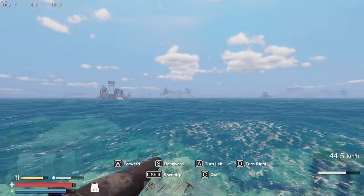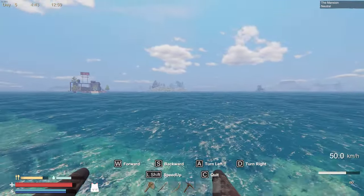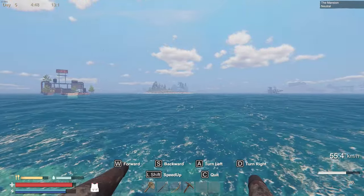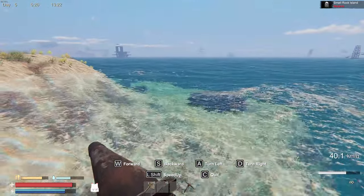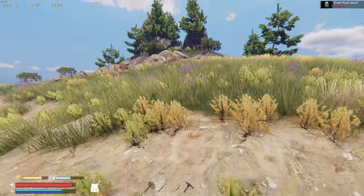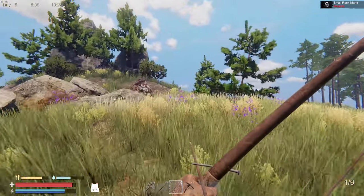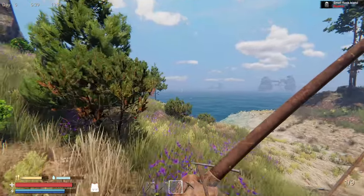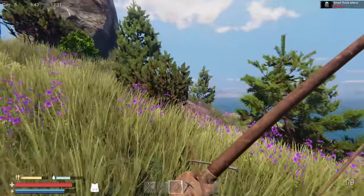There's the trader lady, so I think that's the island we went to. There weren't too many enemies there. We'll go plant our flag, call it ours, and maybe do some more looting — there's a bunch of iron ore we never did get. Okay, we made it back. You can see the underground shipping container we looted last time. I only have nine arrows — I need to chop down the trees.